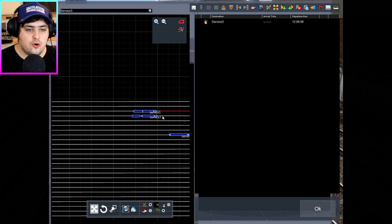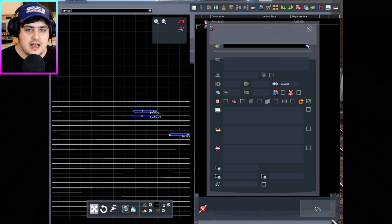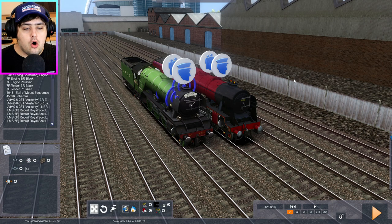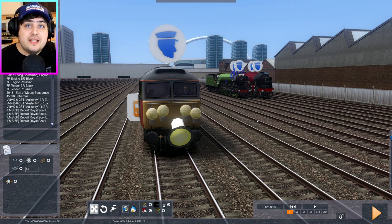Flying Scotsman is on platform 4 and is engine number 3. Let's put Flying Scotsman on 200% power as well. Now, the programming can go horribly wrong, or it could go well — we don't know, that's why I do these. I know I've said this already, but please subscribe to the channel. It really means a lot to me. Thank you.